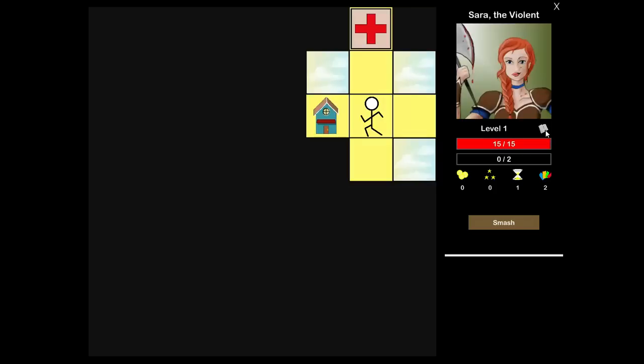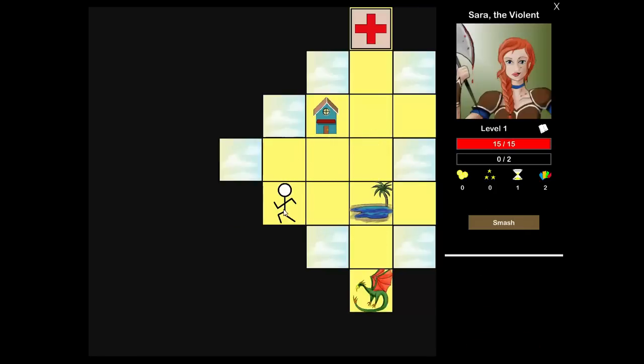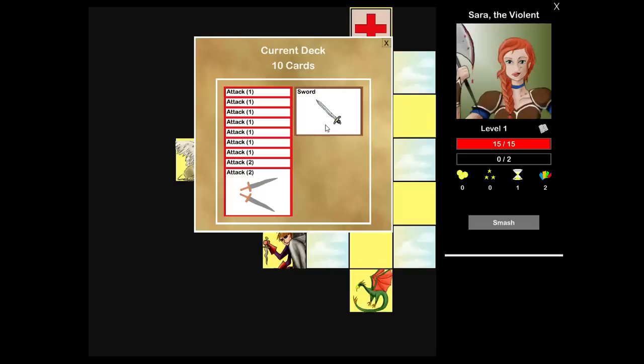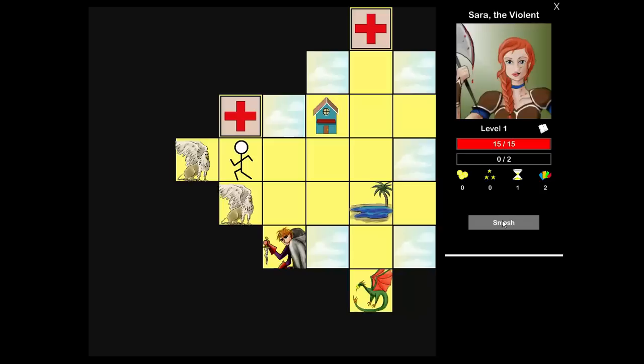Different classes, in addition to starting with different decks, have a class ability. Here's the Warrior's starting deck of 10 cards. The Warrior's ability is Smash, which allows you to break a wall. So if you run up against walls and can't explore without fighting a monster, Smash lets you break through and keep exploring. You can use this once every other fight — after killing one monster it'll be halfway filled, and after killing the second it'll be ready. A lot of heroes in the game have an ability that affects the overworld map and helps you explore more.